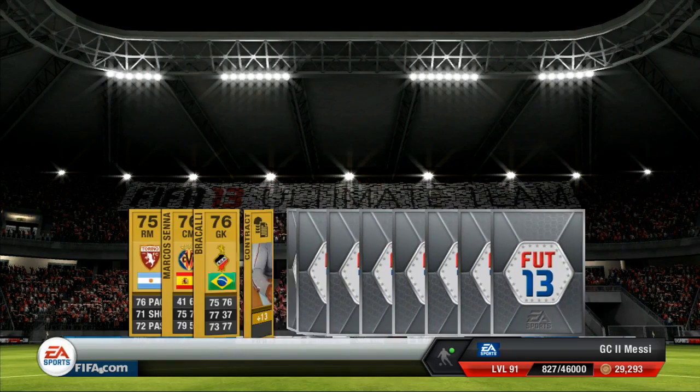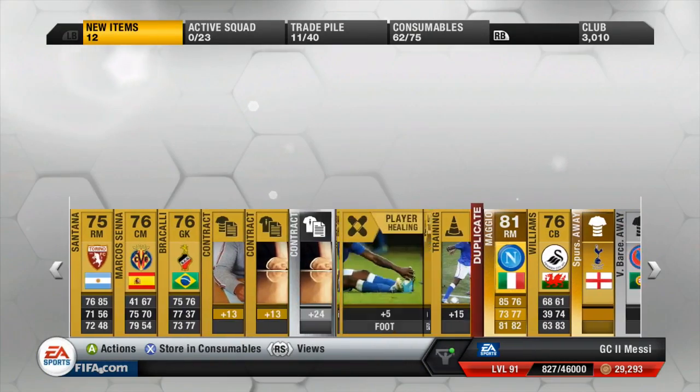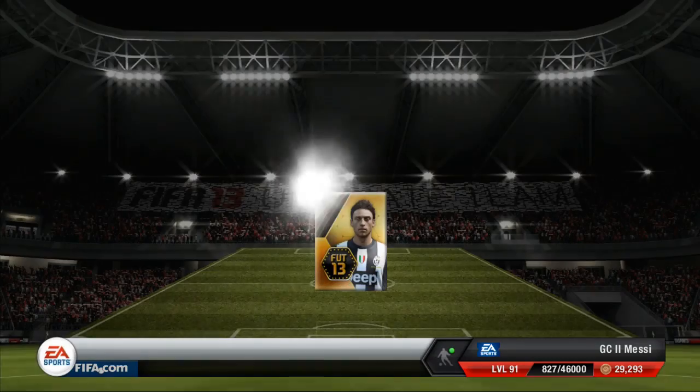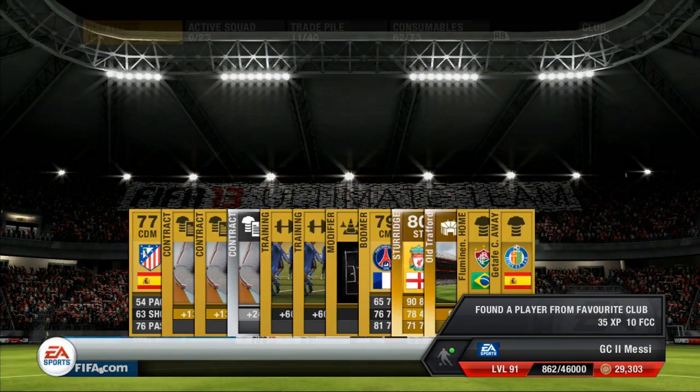Soldado and Messi are our two choices there - we go with Soldado, and we get a Maggio. Very good player in this game, but again, as usual, doesn't go for any coins. Markizzo on the front again. Hopefully a Team of the Week player - nope, no Sturridge. Again, good player, doesn't go for anything.